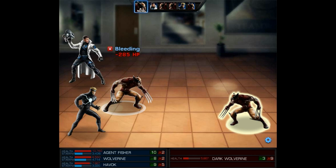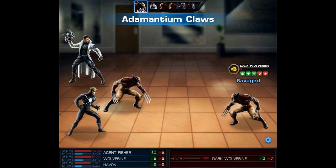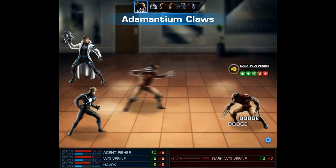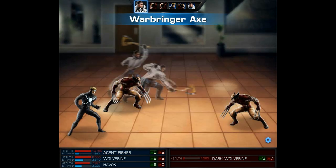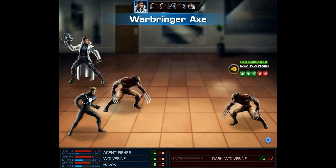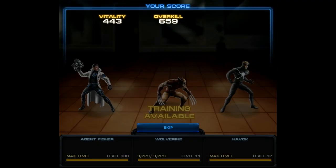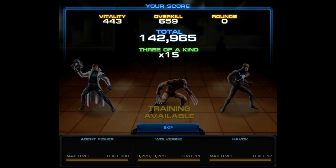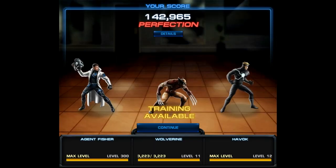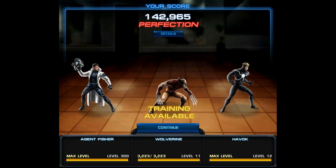What we're actually going to do is finish the battle with our Bruiser agent, who should do pretty good damage with the Warbringer Axe. Let's get Dark Wolverine as low as possible with our Wolverine — hopefully we don't finish him off — then our Bruiser agent should do plenty of damage and at least get a regular overkill. Our newly reforged Warbringer Axe does a massive overkill, so we'll definitely take that one. Now let's see our score — we have to beat 105,000, and we score 142,000 points, so that's plenty enough to beat the score challenge.